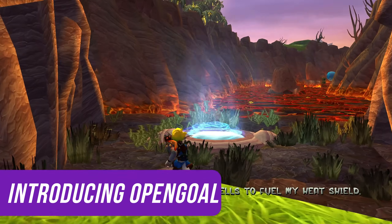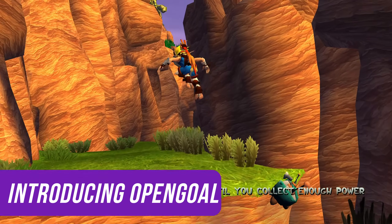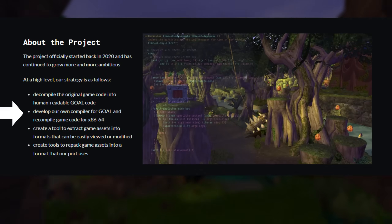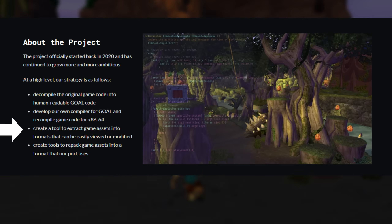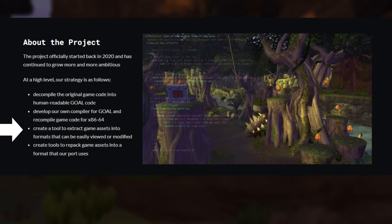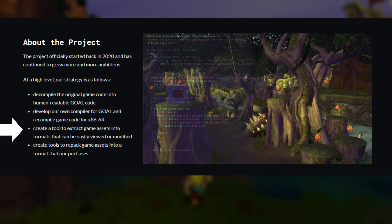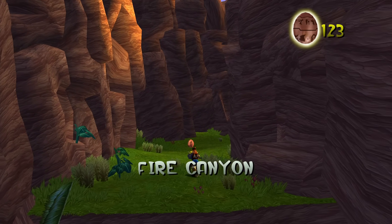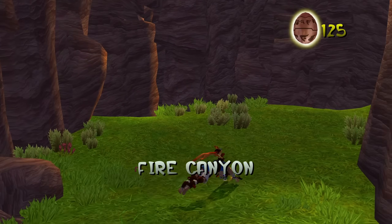Starting in 2020, Water111, Vosser, and others wrote the OpenGOAL language. They wrote a decompiler that would take the Jak binaries and generate OpenGOAL code. They also wrote a compiler that would compile OpenGOAL into x86 assembly, as well as an extractor that would extract the textures, audio, geometry, and other static content from a Jak disc or disc image. They also wrote extensive documentation on the language and have been pursuing the goal of a port that can be played from beginning to end since then.